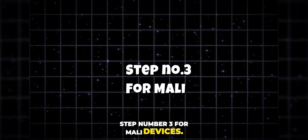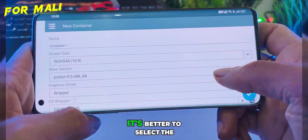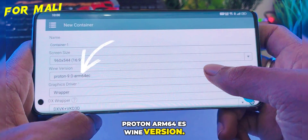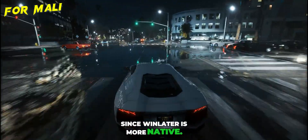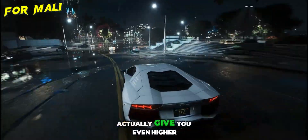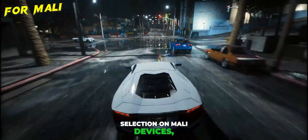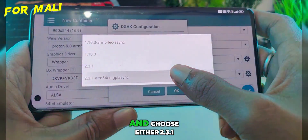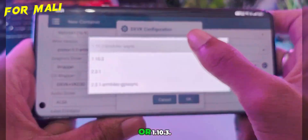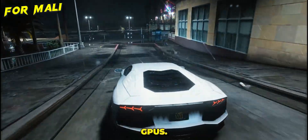Step 3 for Mali devices — pay close attention here. If you're using a Mali GPU, it's better to select the Proton Arm64 ES Wine version. This is the same Wine version used by Gamehub, which is why it feels so stable there. But here's the advantage: since Winlater is more native, using these settings can actually give you even higher FPS compared to Gamehub. For GPU selection on Mali devices, use the System Driver. For DXVK, select the Arm64 EC build and choose either version 2.3.1 or 1.10.3 — these are known to be stable and performance-friendly for Mali GPUs.